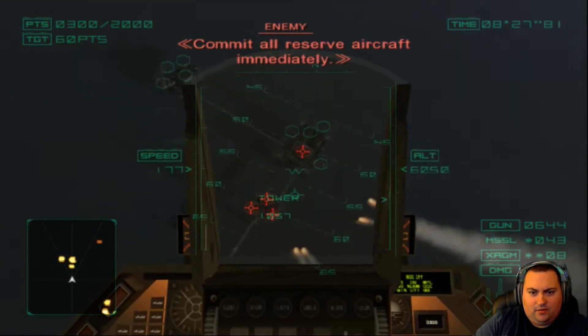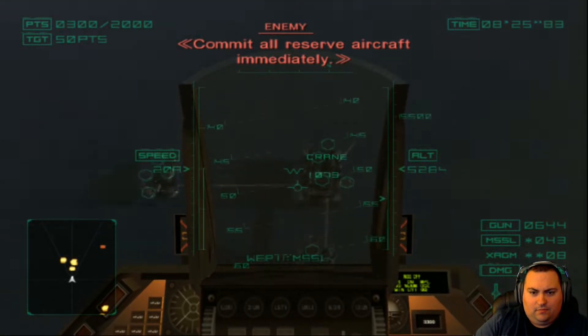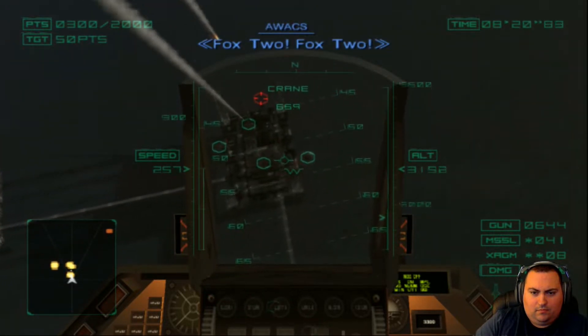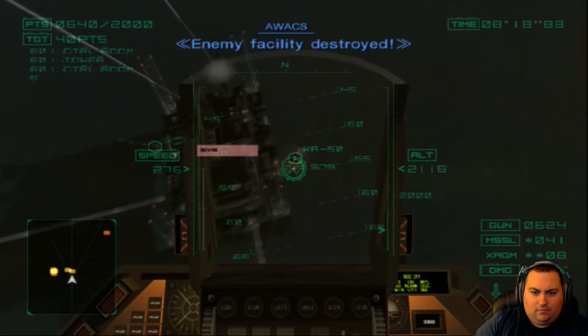Let's start going for the rig. Let's flank him. Bandit — Fox 2, Fox 2. Enemy facility destroyed.